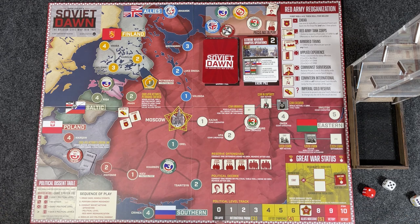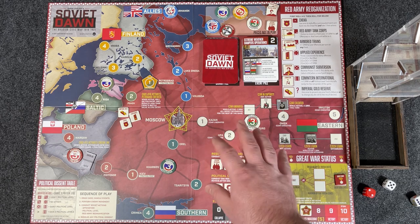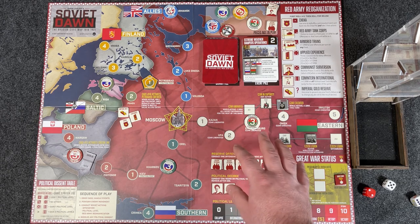As you move it up, you can see: international pariah, leftist sympathies, allies indecisive — you reach a nine, that's victory, you're going to win the game. The other way to win is military victory: if you survive all the cards, you make it through, you win.